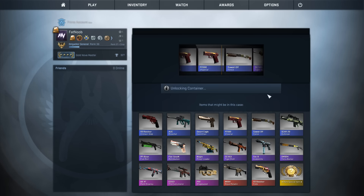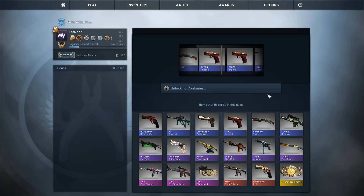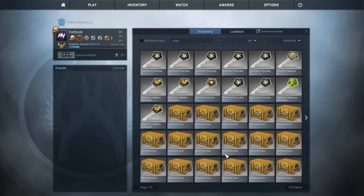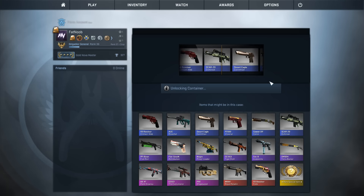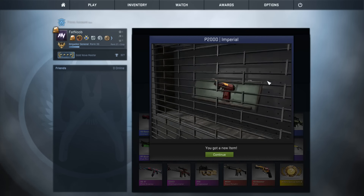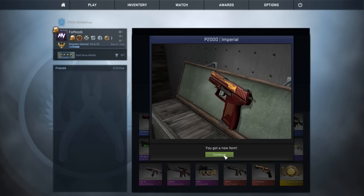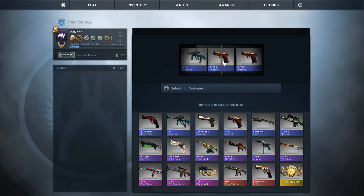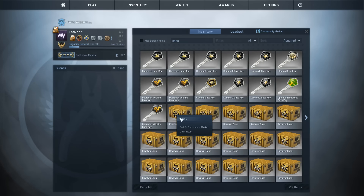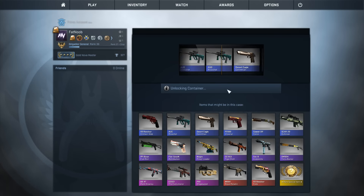Starting off with the revolver case. The only way we're going to make profit is if we get a knife, or a StatTrak red that's factory new and worth a ton of money. Honestly we're probably just going to open up a ton of blues. After these we'll hop on HellCase with $250 as well — comparing HellCase cases versus actual CSGO cases. We just unboxed another blue, so let's keep going through this.